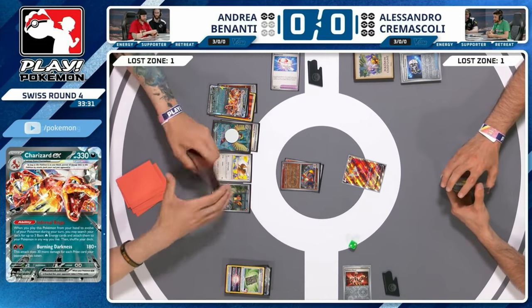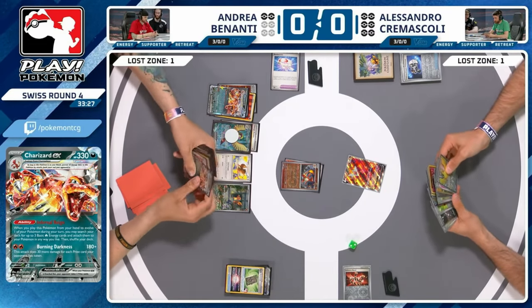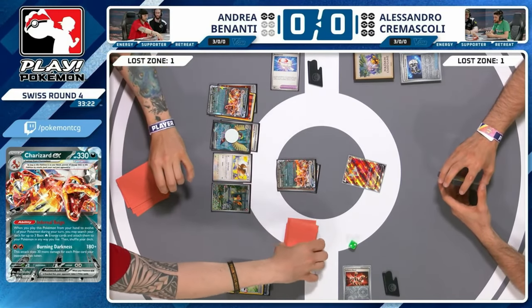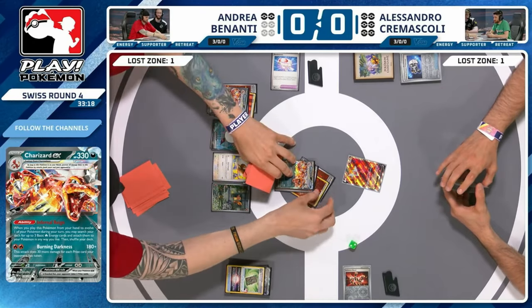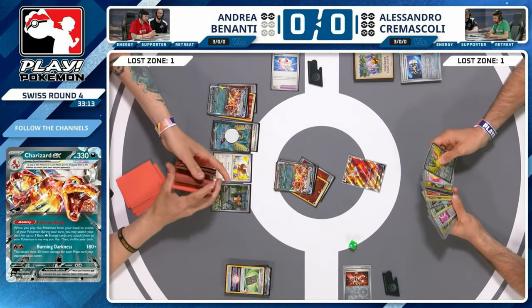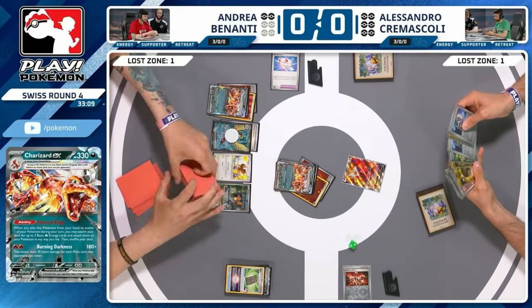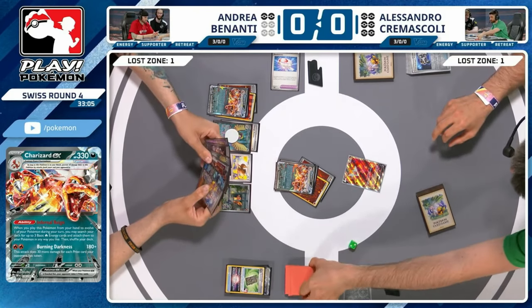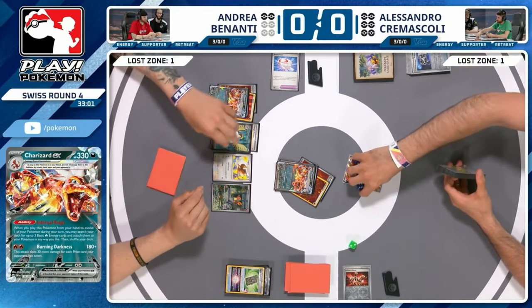It's so good to make this Iono play because even though Alessandro has shuffled a couple of Pennies back in, there's no guarantee he'll also find basic Pokemon. You're just really putting them on that clock. Evolving up into Charizard, swinging with just two energy, keeping more around for retreating later is really handy. Even though you're Ionaing yourself down to two cards, you have Miss Energy and Pidgeot so you're not really going anywhere anytime soon.